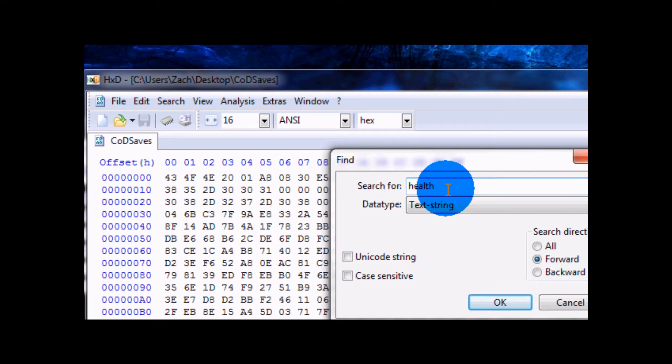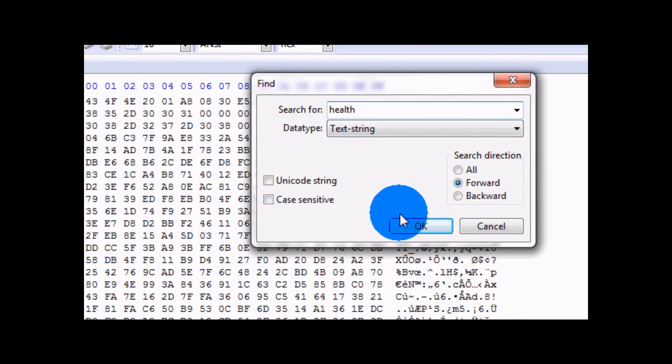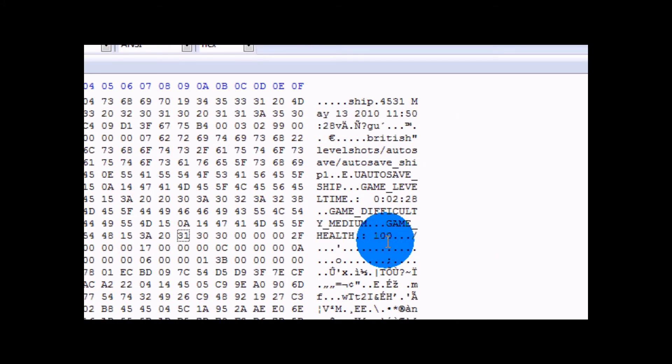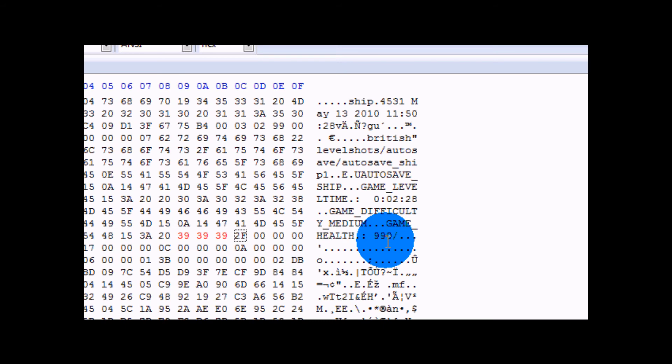You want to type in 'health' — h-e-a-l-t-h, not h-e-a-t-h, that's what I did. Once you've got health typed in, click OK. When you get down to the health value, you just want to change one hundred to nine-nine-nine — right there, boom.